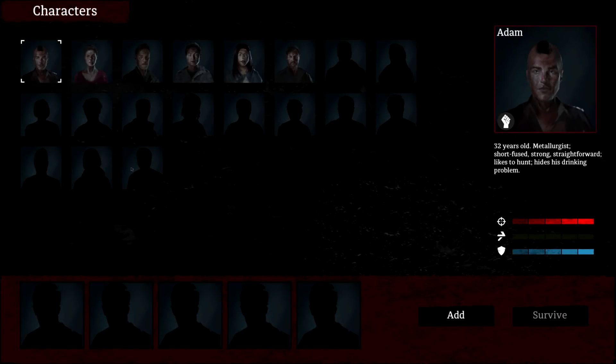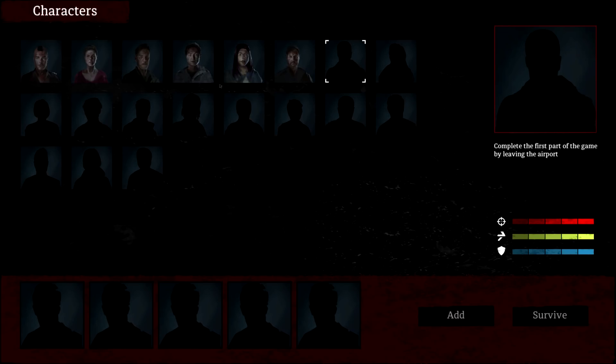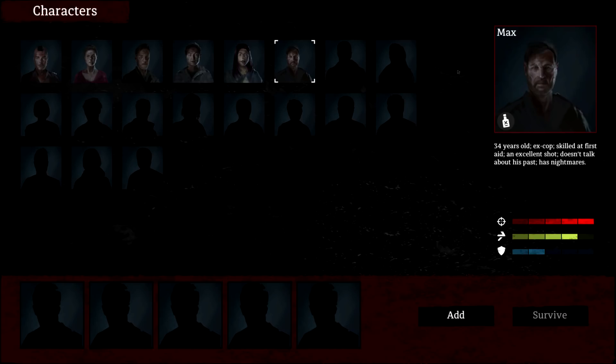So we're going to skip the intro. It generally just paints out the picture that we are in a war-torn zone and now we can actually select a lot more characters. There's actually six characters to start for our little squad and we can unlock more by doing various things. We're going to take Max who is an alcoholic cop — a very good shot and a decent first aider.